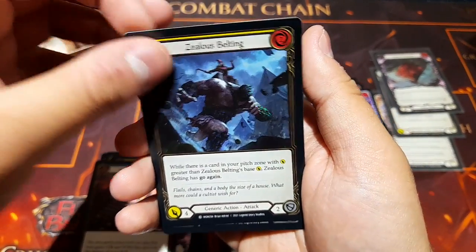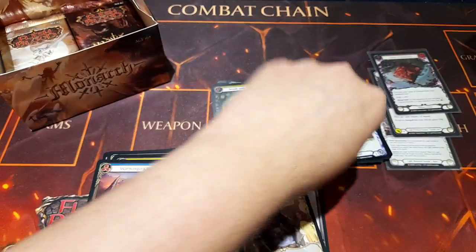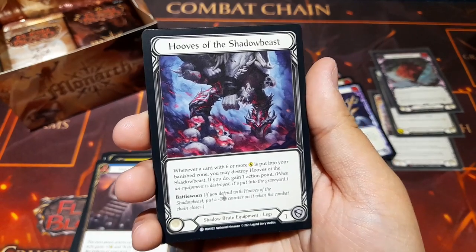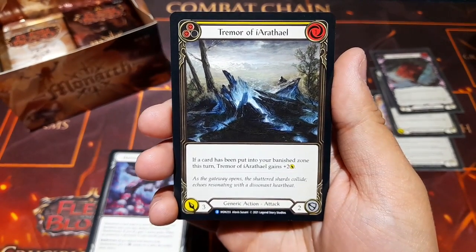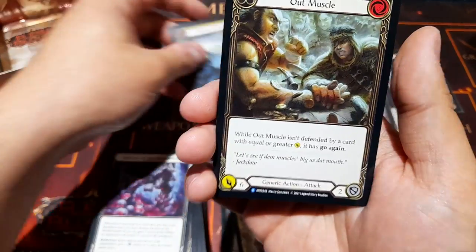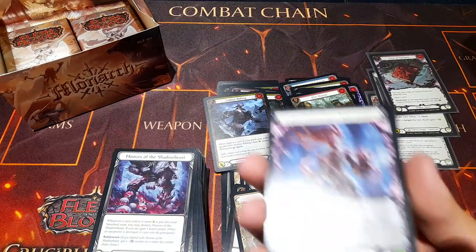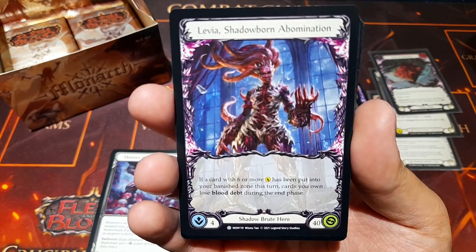Zealous Belting as a common foil, and Hooves of the Shadow Beast — a pretty card. Whenever a card with six or more damage is put into your banish zone, you may destroy this card; if you do, gain an action point. It also has Battle Worn. Tremor of Irithel: if a card has been put into your banish zone this turn, this card gets plus two damage. Out Muscle as a rare: while Out Muscle isn't defended by a card with equal or greater damage, it has Go Again. And Levia's proper adult form — Shadowborn Abomination.